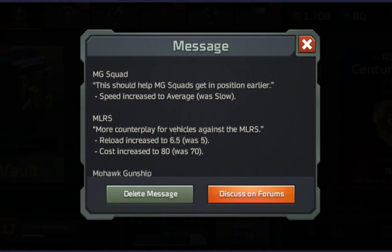The Machine Gun Squad — I think this is quite an important one, although I did try it out. I don't use Machine Gun Squads that much so I'm not the best player with them. However, they have had their speed increased to average. When I first read this I thought they were saying they set up quicker — they don't set up quicker, they just move across the map quicker. So they can get to the position you want them to be quicker, but it still takes them the same length of time to set up.